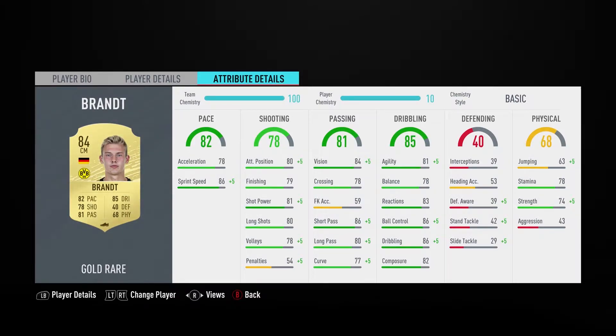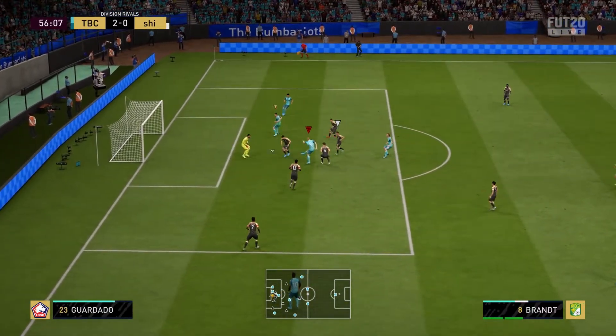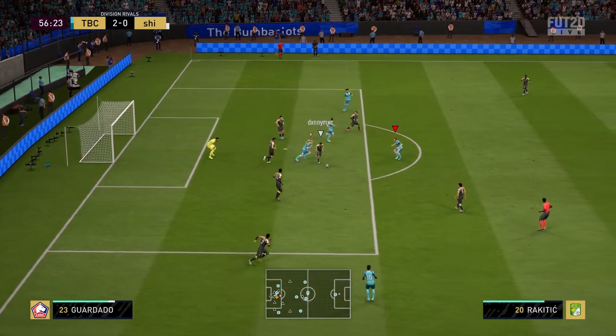With 4-star skill moves and 4-star weak foot on Xbox One, he's currently going for around 18k — so not too expensive. But this guy's a dribbling god. He's really one of my favorite players to dribble with, probably second so far to Hazard.